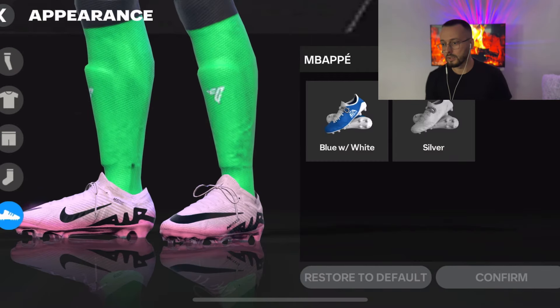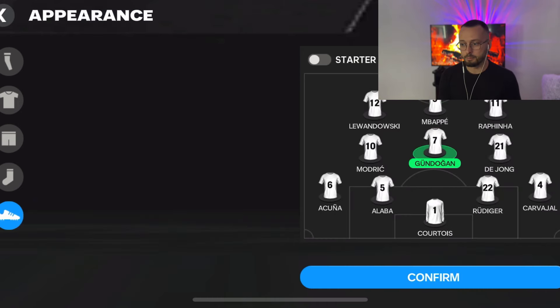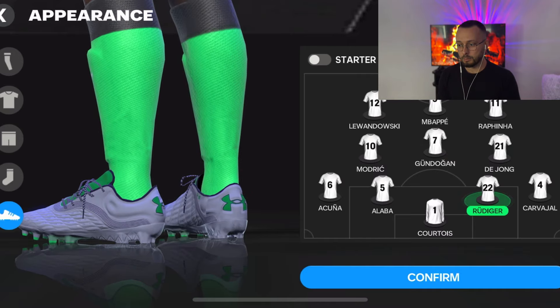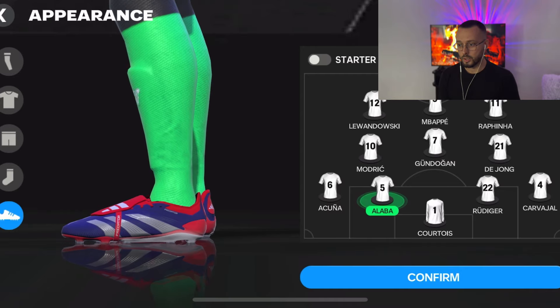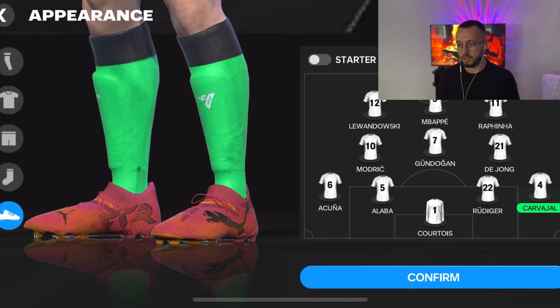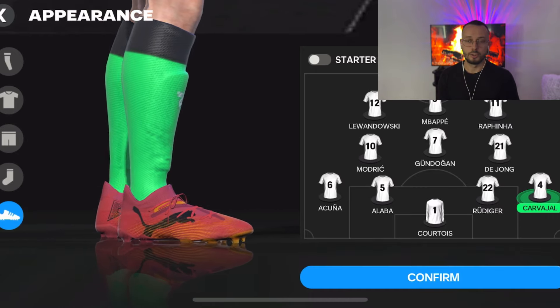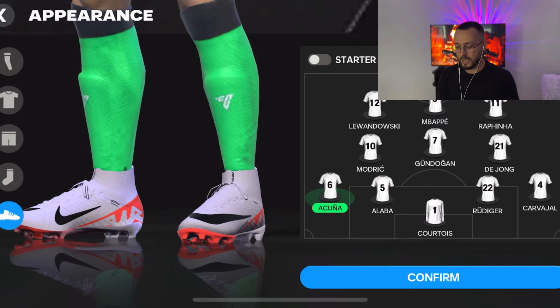In the locker room — let me know in the comments if I'm wrong — I think there are new shoes. Mbappe has pink boots, Gundogan has black ones, Rudiger has gray, Alaba looks nice, and Carvajal has Puma shoes. I think they added new footwear, which is a good feature.